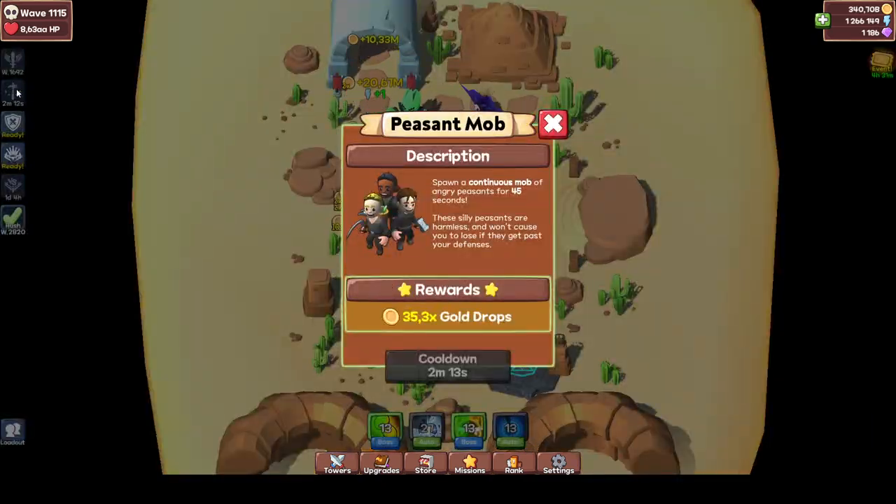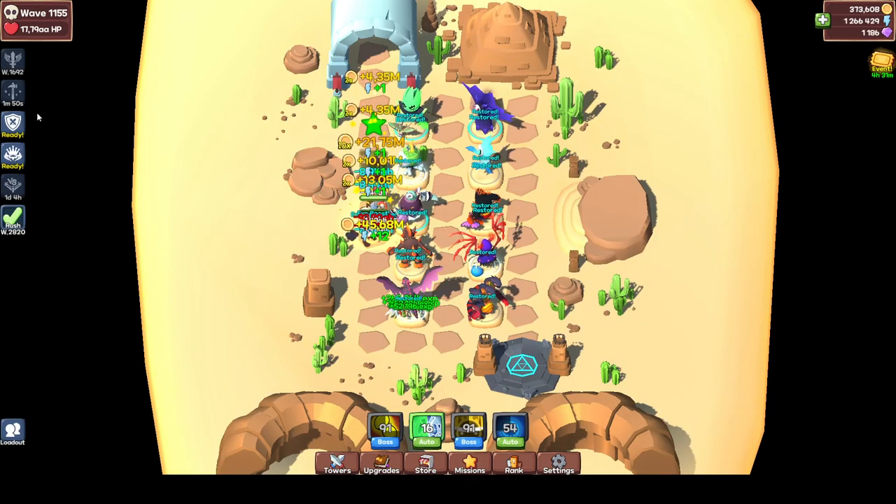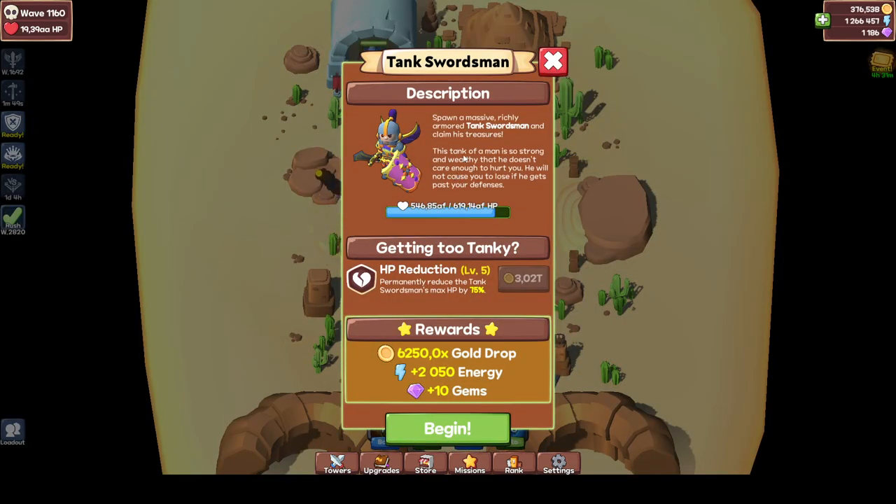What other enemies are there? Peasant mobs are smaller mobs, same as regular mobs, but their gold drop has been increased by a percentage. This might not be the same for you because you can get upgrades to increase this. The timer can also be increased by getting upgrades later on. Then there's the tank swordsman — I recommend not spawning him when he's off cooldown. It's tempting because he drops a lot of gold, but only do it during tournaments.